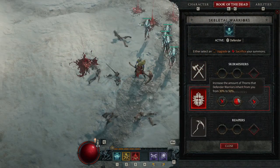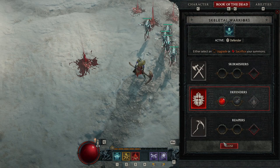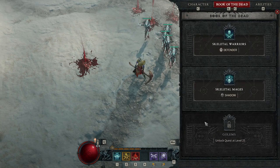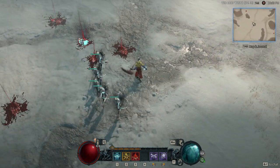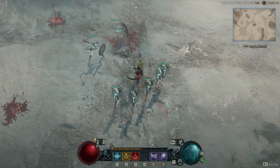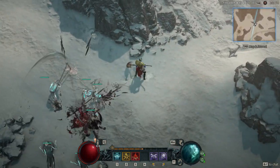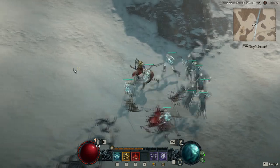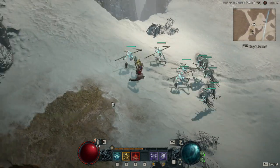Later on as you level up you can increase this to a maximum of five skeleton skirmishes. Via the Book of the Dead, skirmishes and other minions can be transformed into different types or sacrificed entirely for some benefit. For example, skirmishes can be swapped out for defenders with a mason shield or reapers with scythes. They're all nice minions, but for the sake of quantity I like the skirmishes the most because I can get five instead of four and they're well-rounded minions.